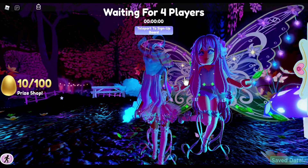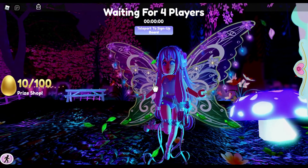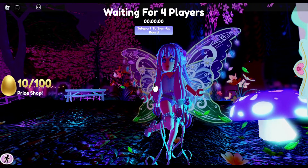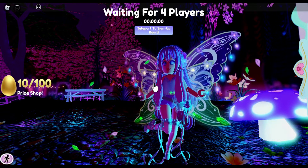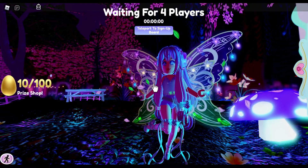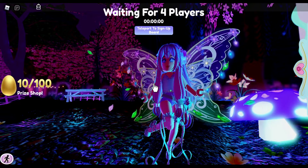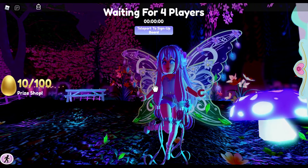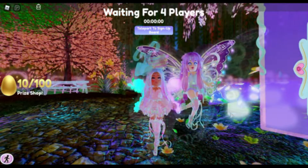The first thing we're going to do is run over here next to Violet. Here she is — Violet the fairy NPC. Let's take a good look at her: she's got those wings, she's got that hair, she has the flower accessories that go on your hair — the ones we've been getting from the egg hunt. She's got Dear Dolly heels. I have a feeling that top she's wearing is going to be hard to find.